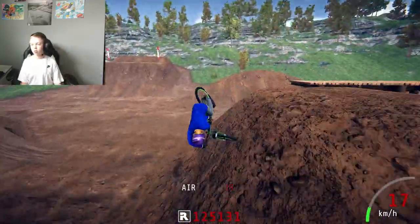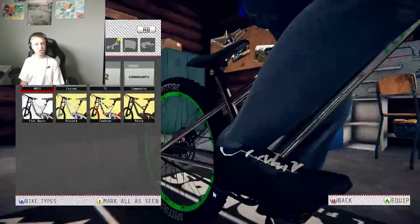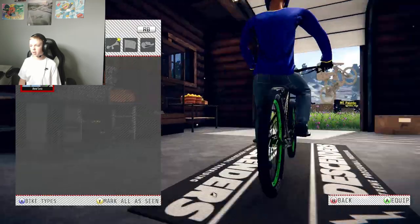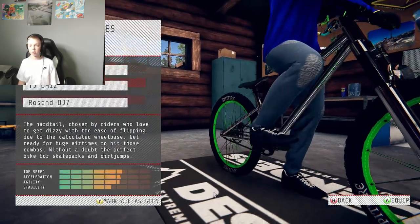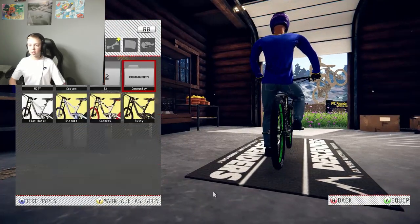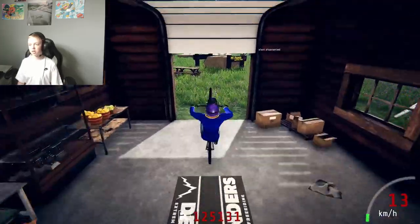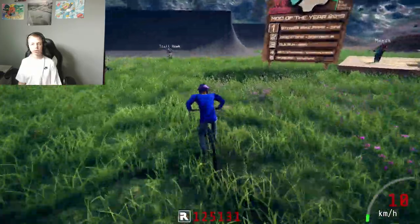For the first step, all you have to do is go into the shed. Press the menu button and go into the shed. Go onto any bike — I'll click on this one. I like this bike; as you can see, it's a hardtail. Press bike types and it'll go down. Boom — it's right here. Click on the bottom one: Rose end DJ7. Once you've clicked on that you already have it, you don't have to unlock anything. Boom, you have the bike. That's the jump bike.